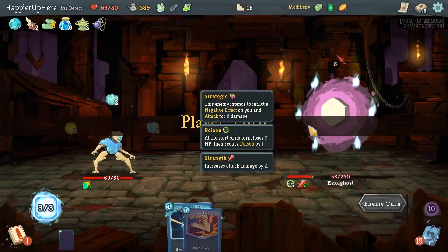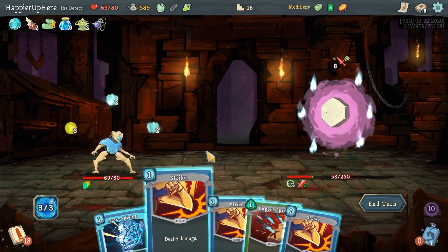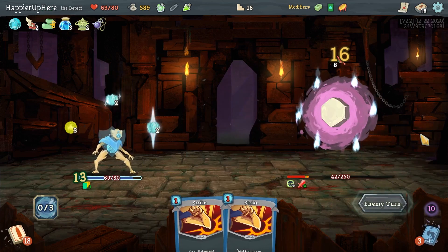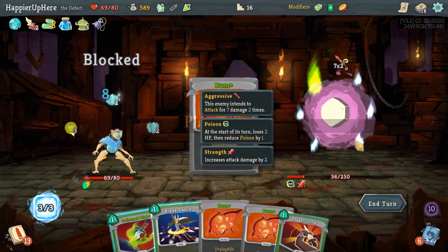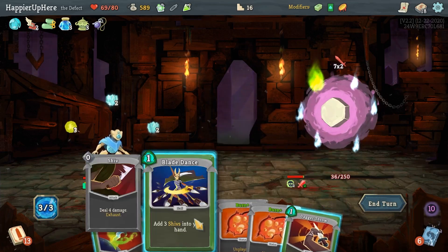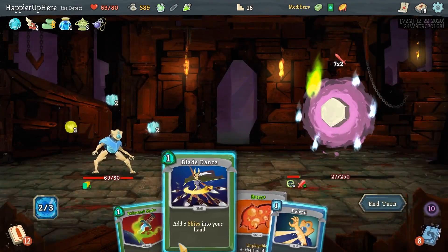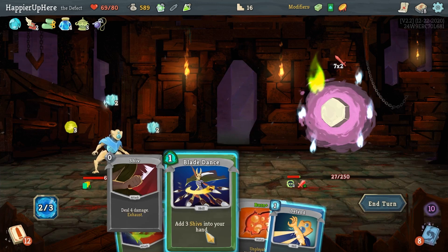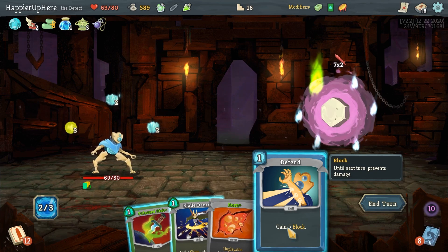All my Burns got upgraded, which makes my life harder. I have to do Auto Shields again, then Dagger Spray and Strike. Drawing the Burns will be the hardest thing. 14 incoming — unless I can kill right now. Dagger Throw — Poison Stab is better but that's 12. If I do Defend that's nine. I think I have to use the Dex Potion.